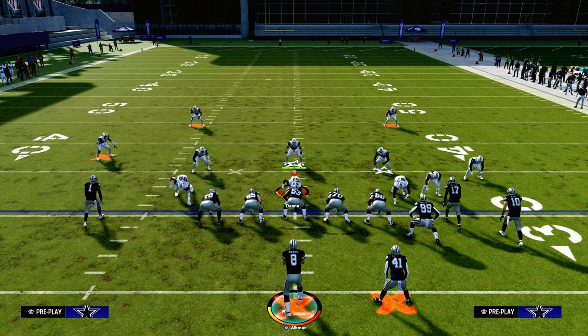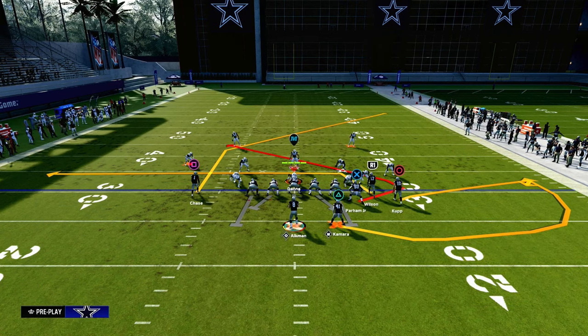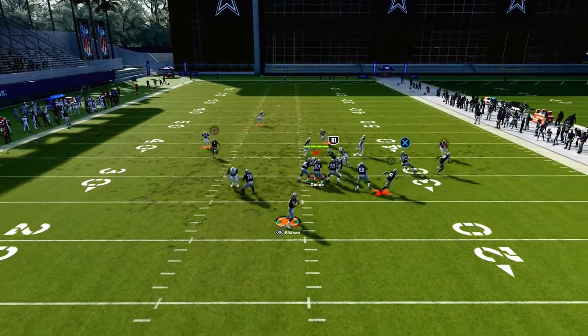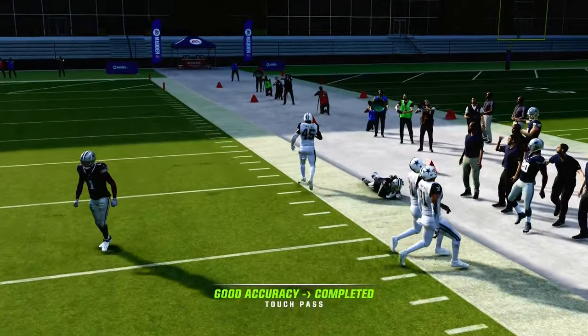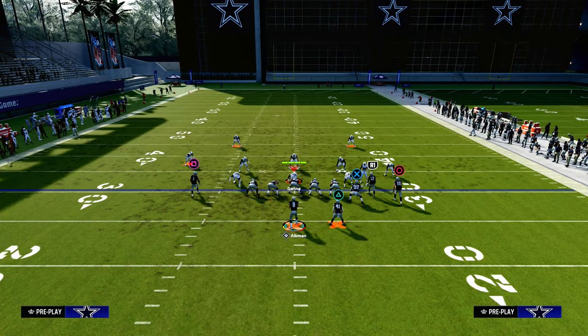The setup for this play to beat man coverage is: we're going to drag the slot receiver, flat the outside bunch receiver, and wheel the running back. The purpose of the flat route, specifically as it pertains to man-to-man coverage, is to allow the running back to get essentially isolated against man coverage and give himself a chance to burn the man coverage over the top of the defense.